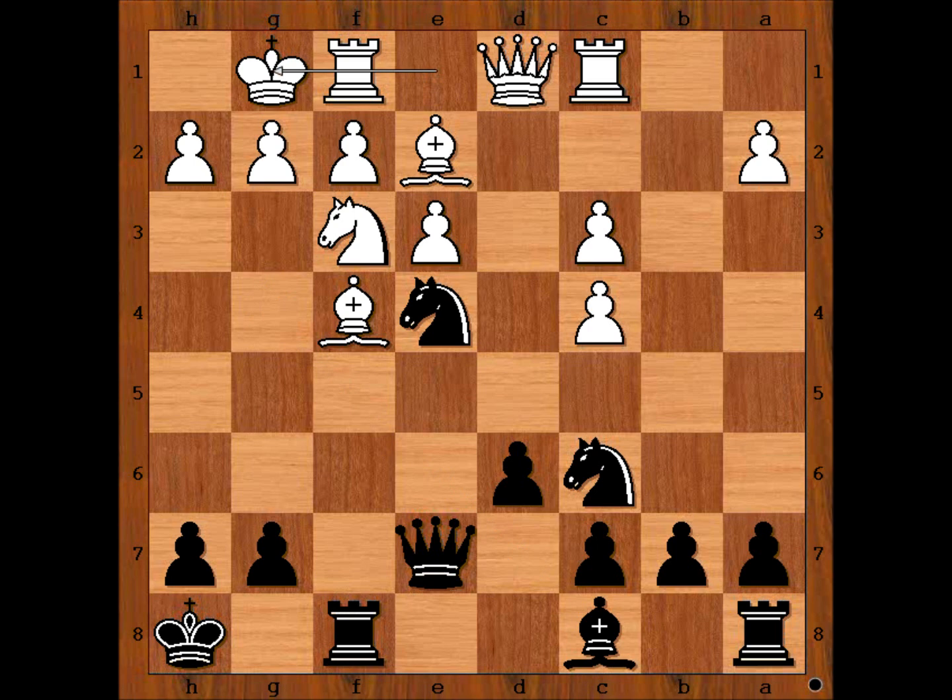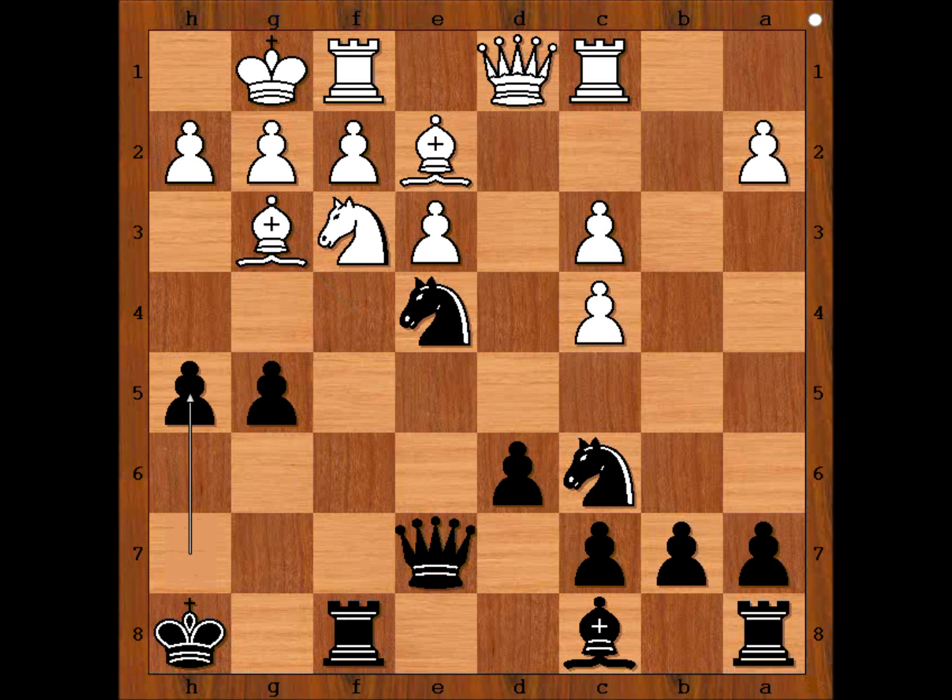Ian played g5. Wow! Ian is not worried about his king's safety, is he? Bishop to g3, and now h5 - all or nothing. Bishop to d3, Nc5, h4.